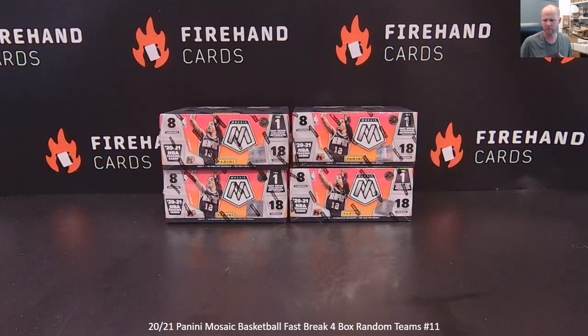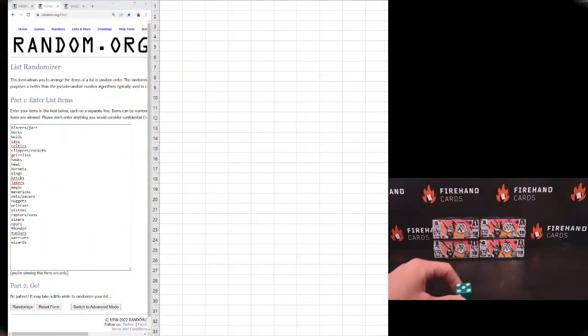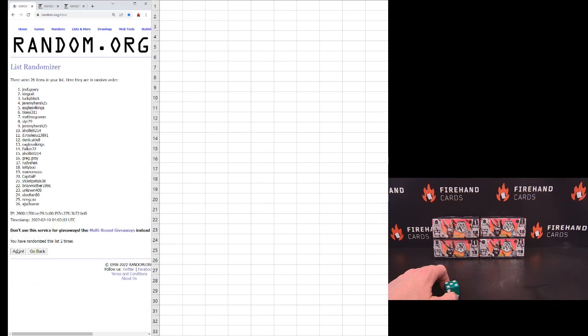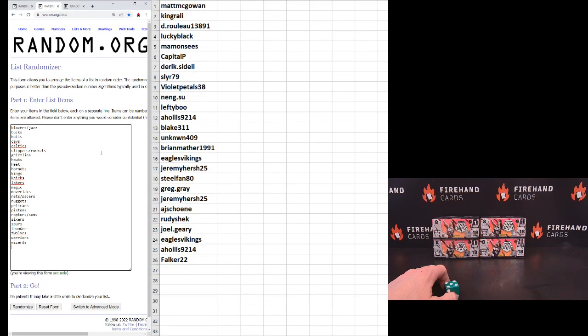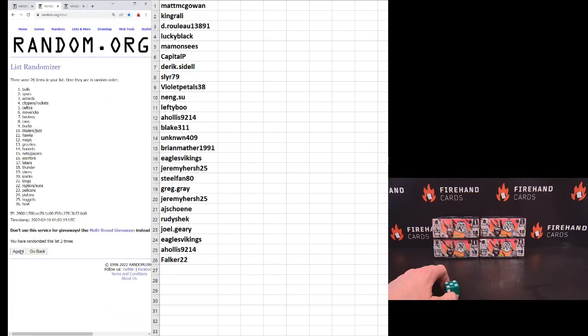Four combos, thanks everybody for joining. Good luck to you, here we go. Five times on the draw, get your teams. Starting with Falker 22 up top, D Willow on the bottom. One, two, three, four, five. Matt McGowan number one, Falker 22 number 26. Blazers and Jazz on top, Wizards on the bottom.